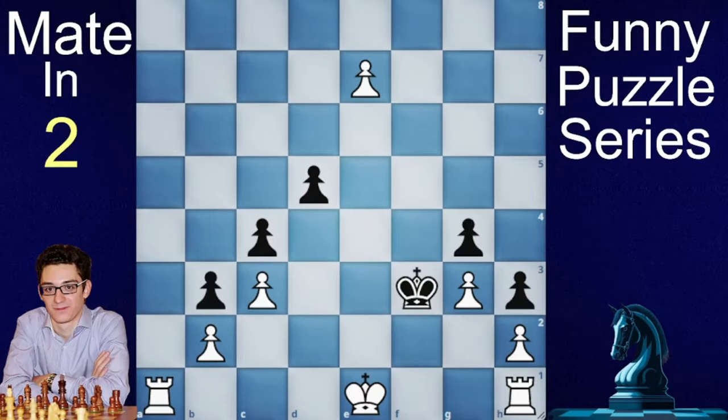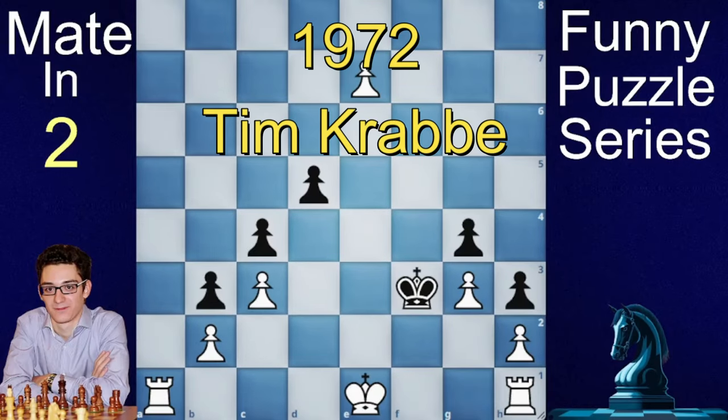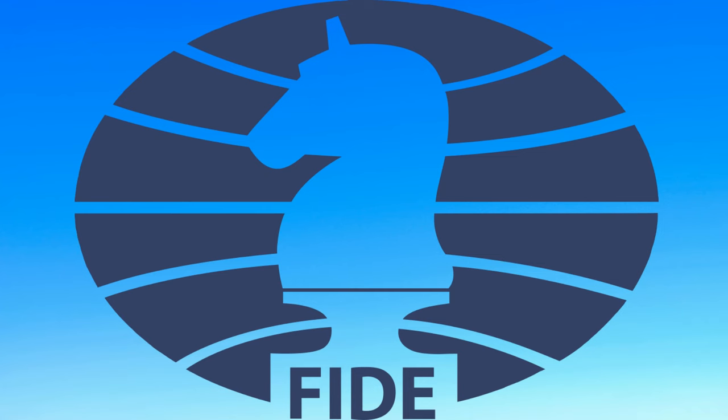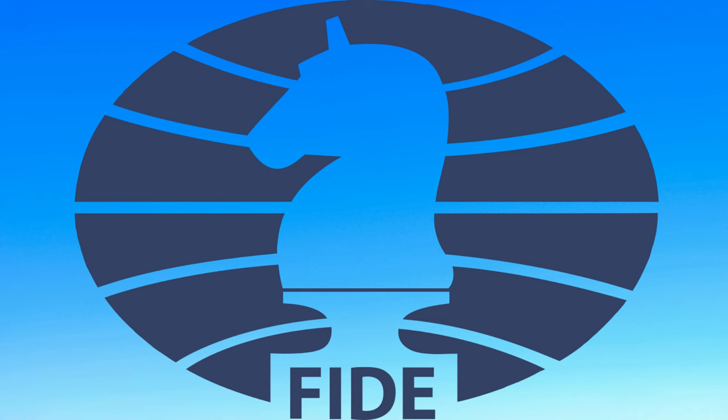To solve this puzzle, you have to go back to 1972 when Tim Krabbe made this puzzle. Tim Krabbe gives this solution: first he brings the e8 rook, and when the king goes to g2, then he calls FIDE. 'Hello, FIDE here.' 'Hello, Tim Krabbe here.' 'Yes, Krabbe sir, how can I help you?' 'I want to know all the rules of castling.'